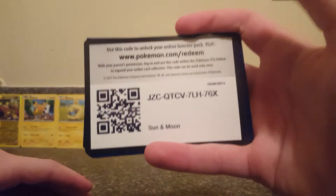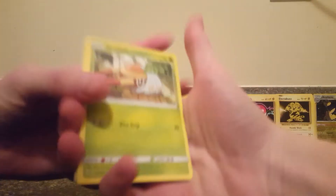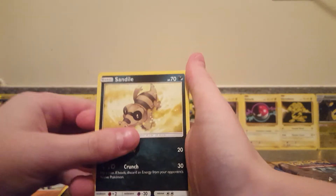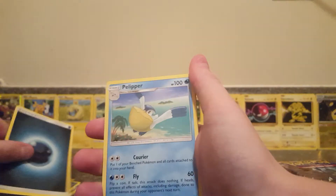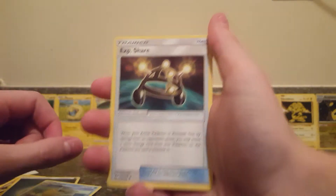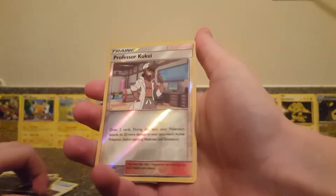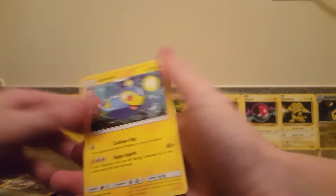Here's a code for you guys. Four from the back, and here we go: Grubbin, Drowsy, Crabballer, Sandile, Alolan Meowth, Dark Energy, Pelipper, EXP Share, Alolan Raticate, Forretress Geki Reverse Holo, and our first rare is a Lanturn.